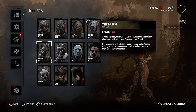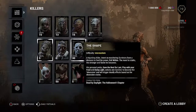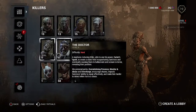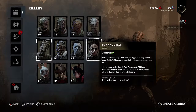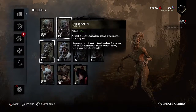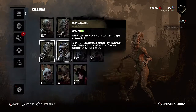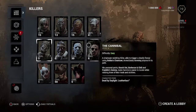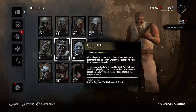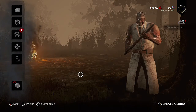Let's see who we're gonna be spending these blood points on. I've got Freddy at level 50, Michael at level 30, and a few 15s. I'm torn between the Wraith and the Doctor — I'm thinking the Doctor because he's only level five. Yeah, Doctor it is.